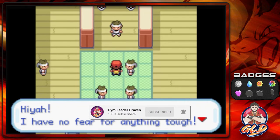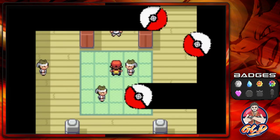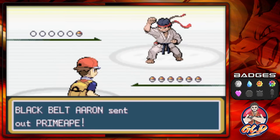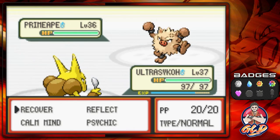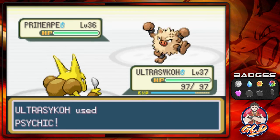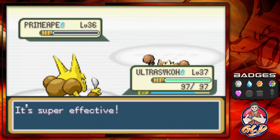I have no fear for anything tough. Nice Shatterboulders, training every day. Every. Single. Day. Alrighty, so here we go, taking on Aaron, and he is coming out with his Primeape. I think we're safe right here with a Psychic attack. Just like that, Psychic does its thing — say goodbye to Primeape.